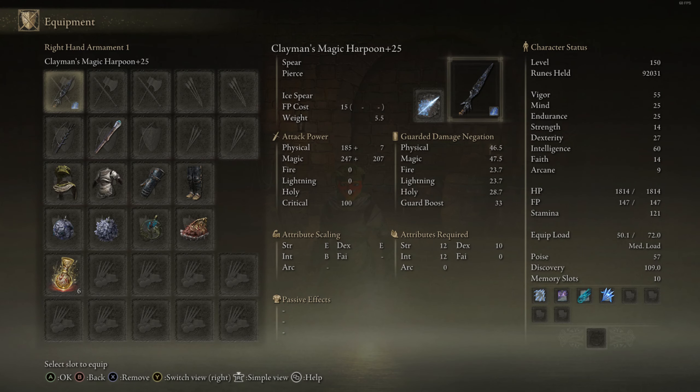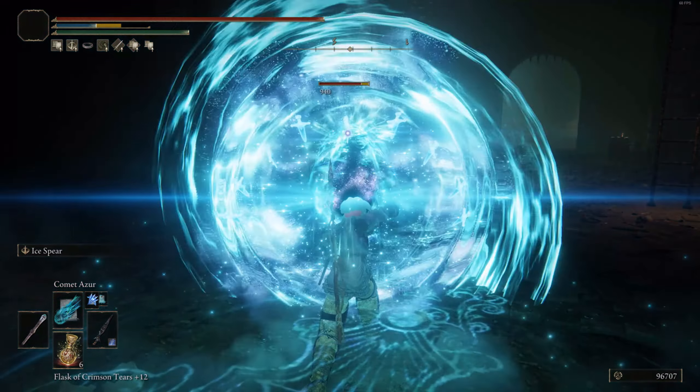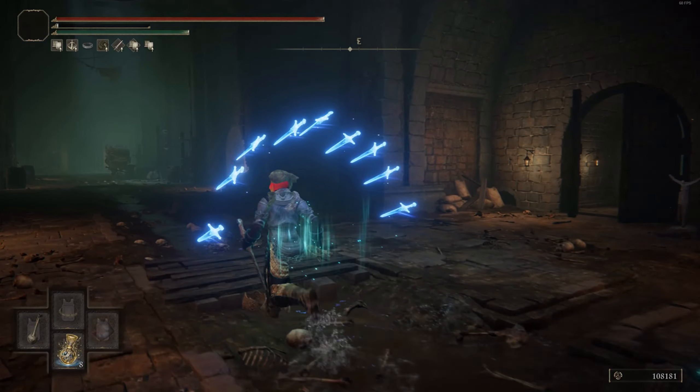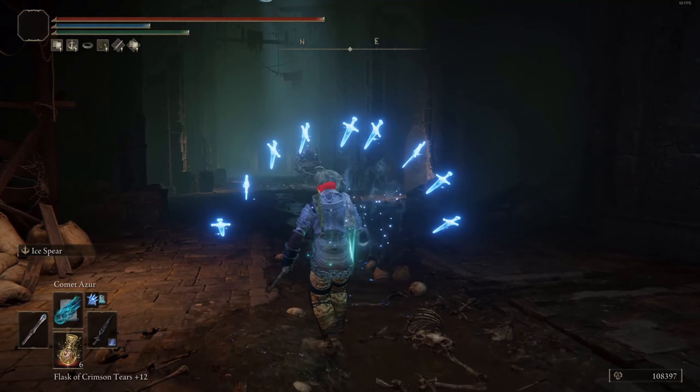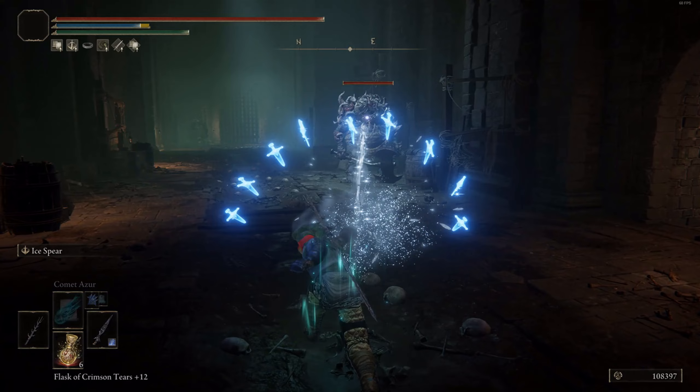As for my talismans, I'm using Shard of Alexander to boost my Ash of War damage, the Arsenal Charm to improve my equipment load, and the Carrion Filigreed Crest to decrease the FP cost of my Ash of War. The high FP consumption is probably the worst thing about the weapon — the full combo costs 25 FP, but with this talisman it only costs 20 FP.